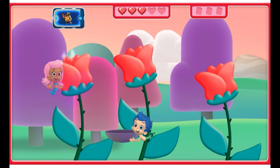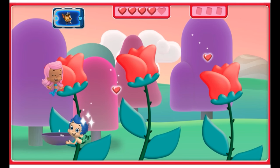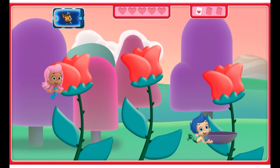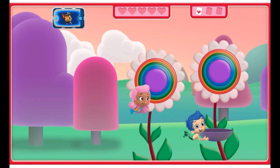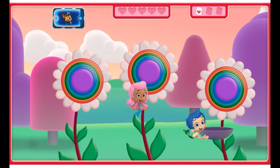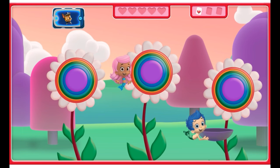Gil, collect those seeds — all five! Awesome! Now let's collect more seeds. We need five rainbow heart-shaped seeds for the friendship garden. Get ready to catch the seeds, Gil.